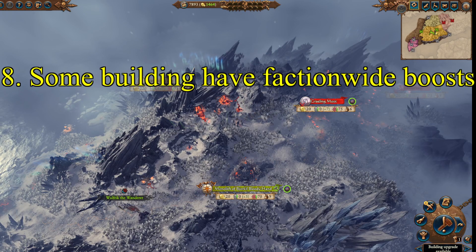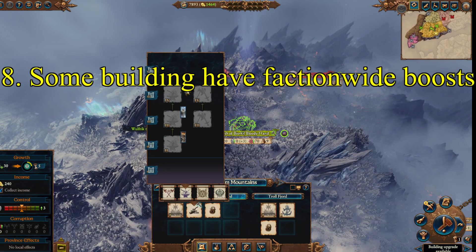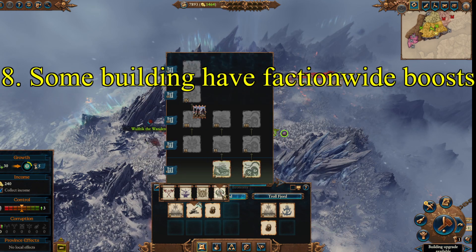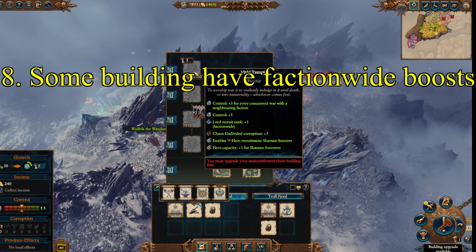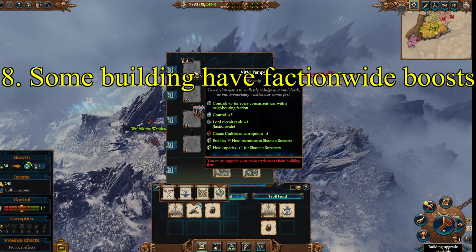Tip 8: some of your buildings have faction-wide boosts. Nothing on the level of Bretonnia's boosts, but you do have some that matter. If you build up the smithy line, you will get additional global recruitment, which is always nice. And if you build up the worship temple, you can — like many other factions — get lord recruitment rank-up. However, yours is faction-wide, which means if you've got 20 provinces and you build this everywhere, you can have high-level lords being recruited from your pool.